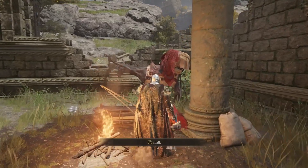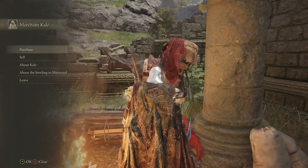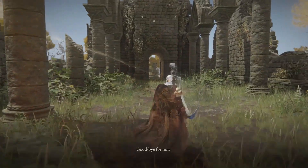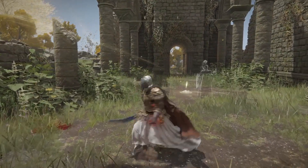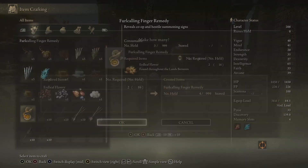Now both you and your friend want to come to this trader and buy the crafting kit. This is going to make it so you can craft an item in order to summon your friend. After you buy that kit, go into your menu and you will have item crafting, and the item that you need to craft is right here.